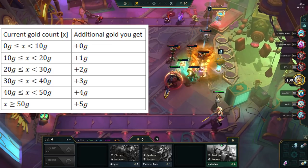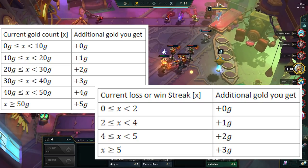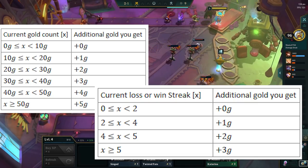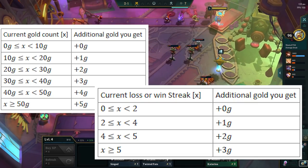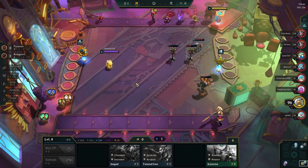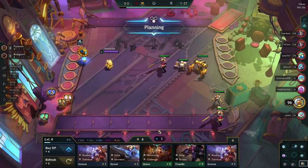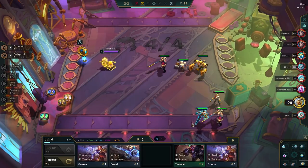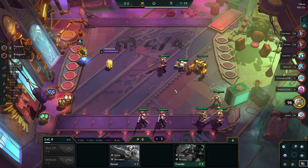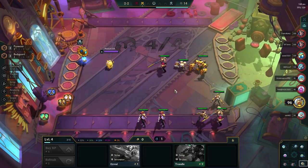Interest gold is very basic: the more gold you have, the more gold you will get every turn. Streaking works similarly — the higher your streak is, the more gold you get every single turn. Therefore, we almost always want to continue the streak that we're currently on in the early game, as this stage is all about generating as much money as possible to set ourselves up for a strong mid and late game. If you have a weak board in the early game, try and go for a 5 loss streak, sacrificing your HP by playing a weaker board, but in return you get way more gold.